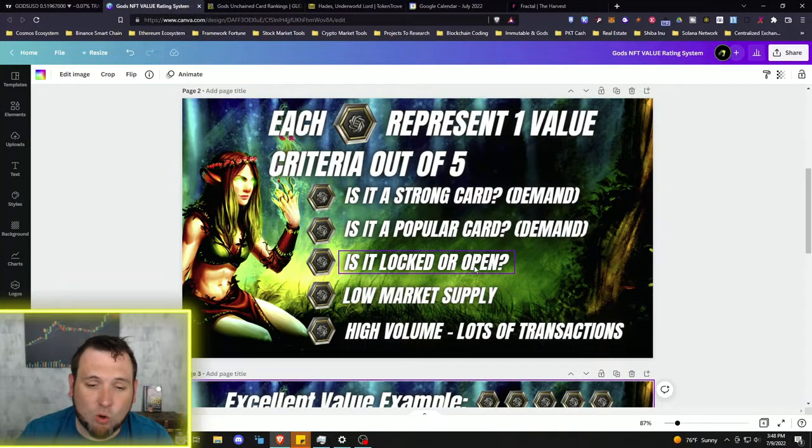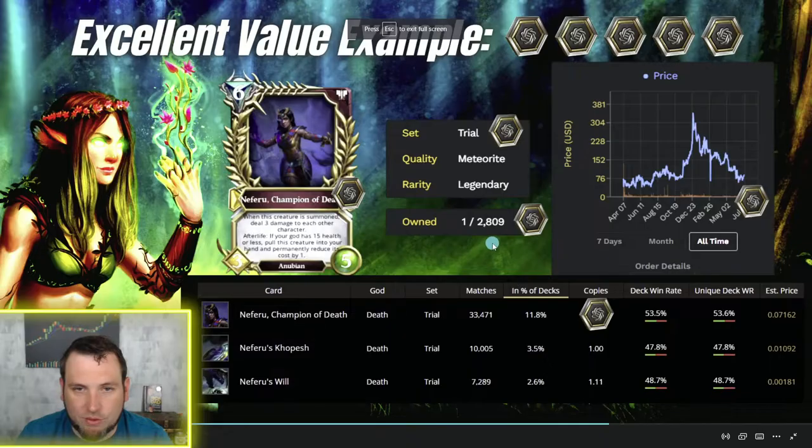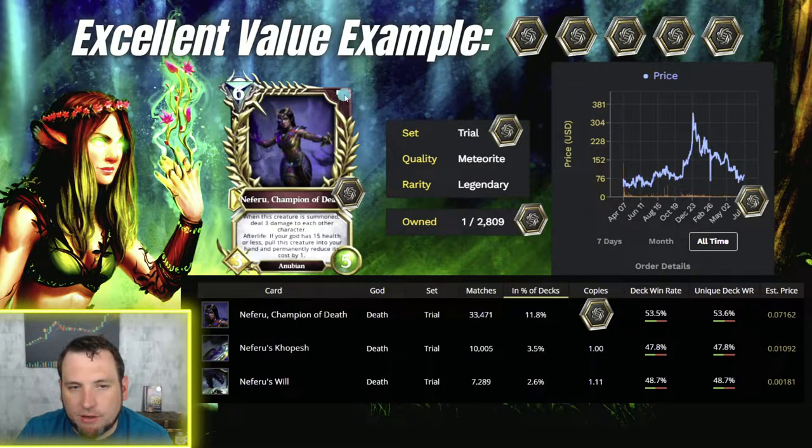The third criteria is: is it a locked or open set? My excellent value example — and I'm very biased because I love this card — is Neferu, Champion of Death. The emblem in the top corner indicates the set, which says "Trial." Gods Unchained sets can be locked or unlocked. Locked means the set is closed — no more balancing, the devs cannot touch those cards; they are set in stone.